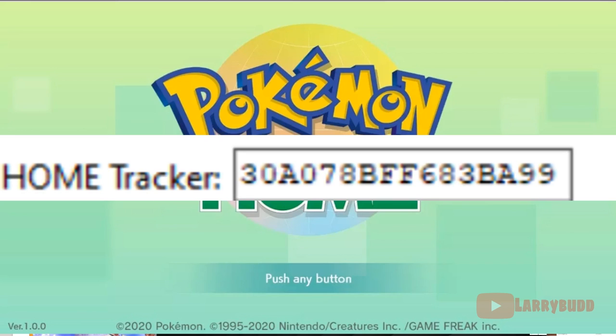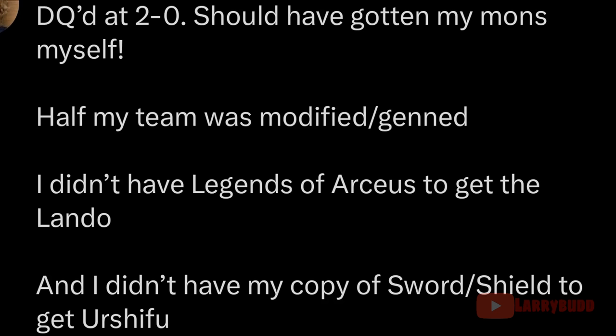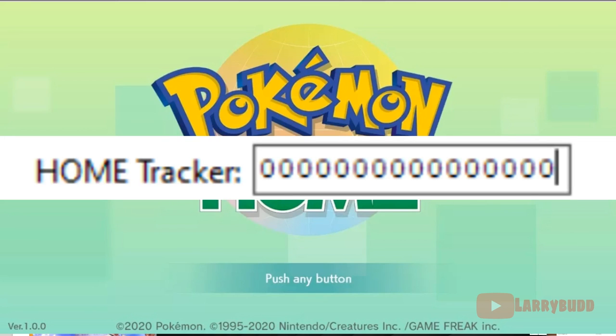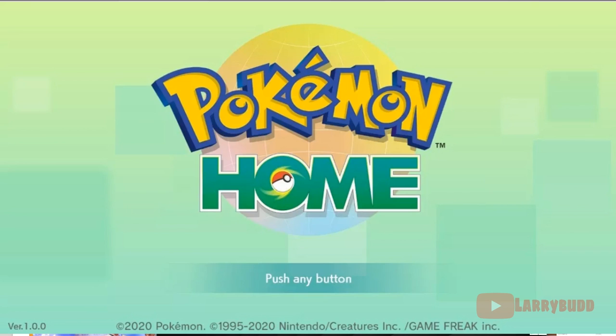How are these players getting flagged? A home tracker can tell where a Pokemon came from — it can tell if you gen a Pokemon into a game when it should have come from another. For example, player Brady brought up how his Urshifu got flagged. At the time of this video, Urshifu can only come from Sword and Shield. If you take an Urshifu and gen it directly into Scarlet and Violet, it's missing a home tracker, which is basically a dead giveaway that it did not come from Sword and Shield originally and pass through Home.